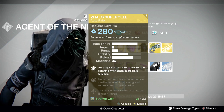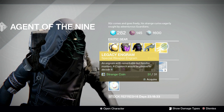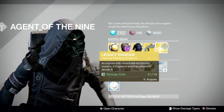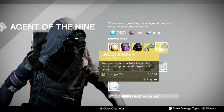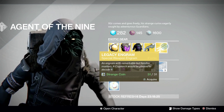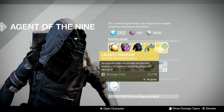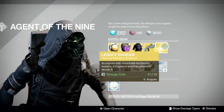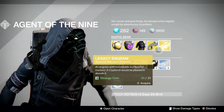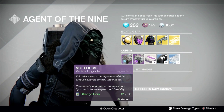Then you have legacy engrams — this is only if you're trying to get old special exotics for your blueprints or just to own them. These will give you only old weapons that you won't be able to infuse, weapons with a low light level, and weapons you just want to unlock on your blueprint.